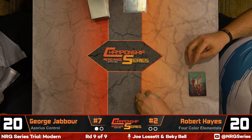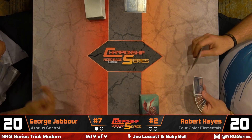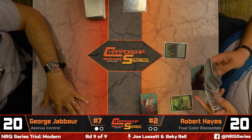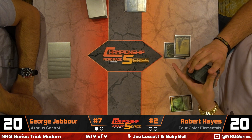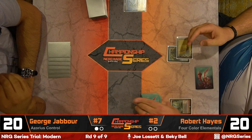George is on a mulligan for game two; Robert is on the play. Being on the play matters less as games get longer, and both decks are built for long games — you don't put Emrakul in your deck if you expect it to end quickly, though Emrakul does cost seven so it's not that far off when things get going.